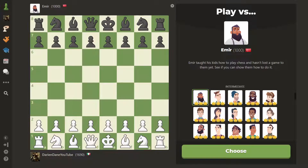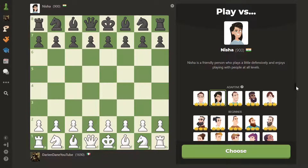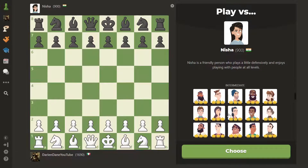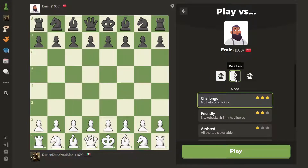Hello everyone, this is Vincenzo and welcome to a new episode of Bonecloud versus Bots. In the last episode we beat Nisha, rated 900, the second adaptive bot. In this episode we are going to play the first intermediate bot, Emir, rated 1000 — a bot from Turkey who taught his kids chess and hasn't lost a game to them yet. Let's show Emir how to play chess properly.